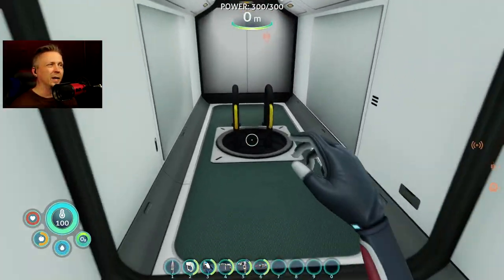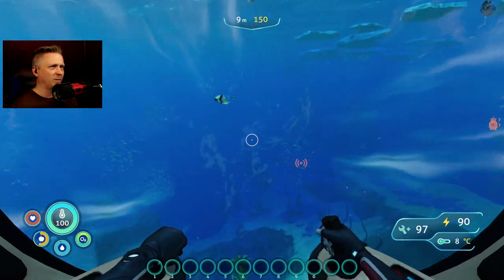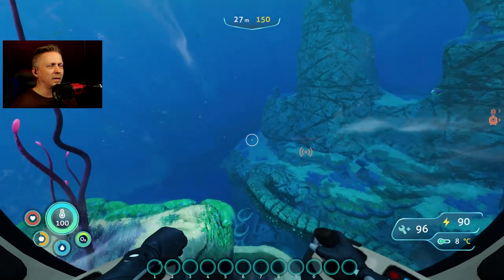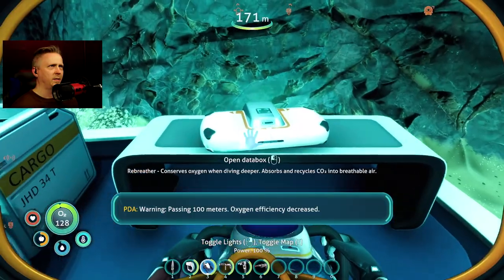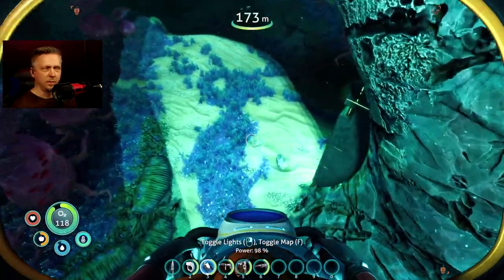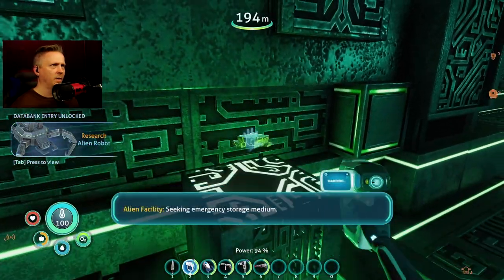I want to get something out of the way. I kind of avoided too much of the story last time, so let's go see Alan and kick this story into gear. First though, I want to get this data box for the rebreather — tired of the little oxygen efficiency warnings. And now very quickly, following the blinking lights, we'll get our new buddy.